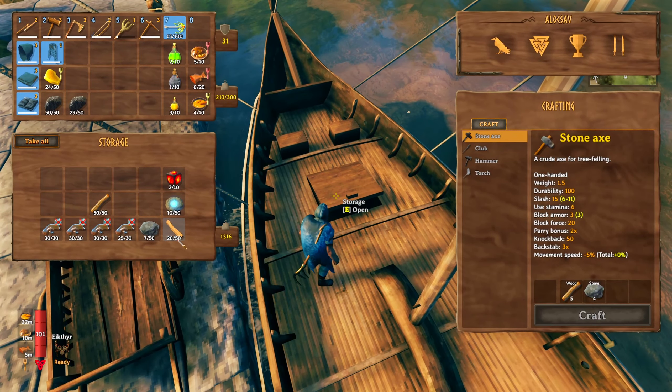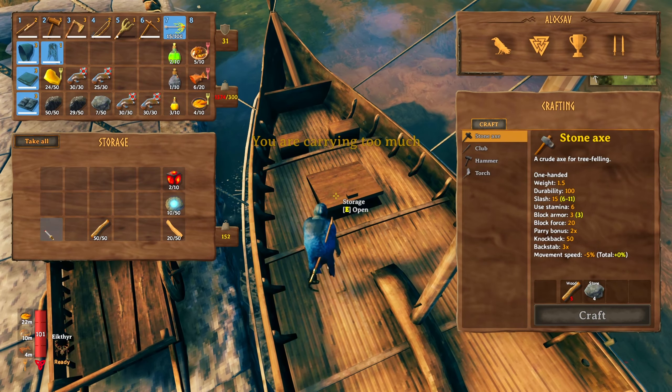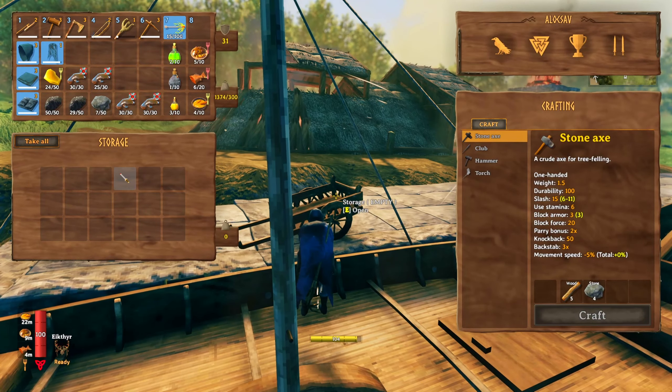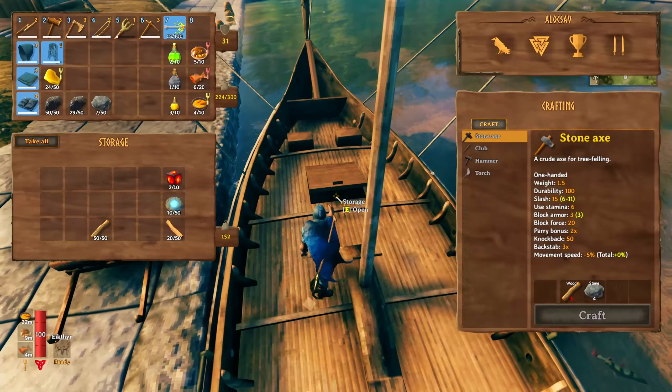Let's see if I can start hauling all of this. Leave the wood in there. Can I reach the cart? I think that's all. I got stuff for a portal. Let's start smelting it down.